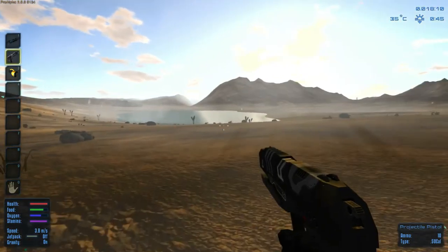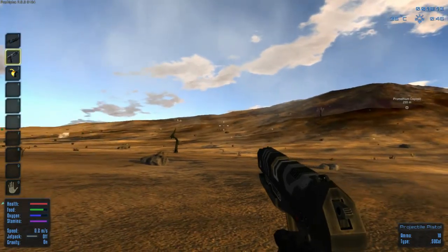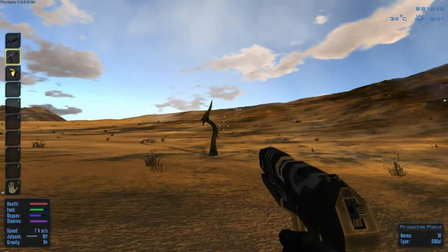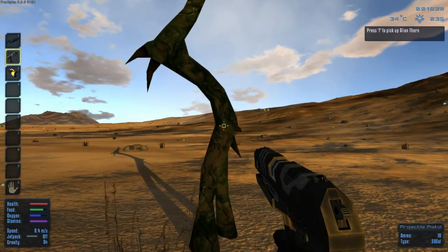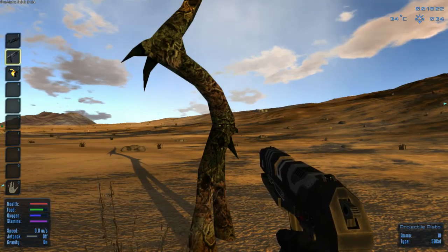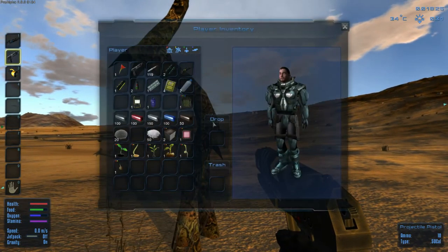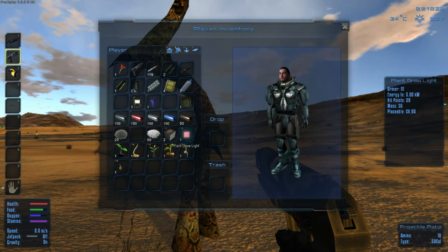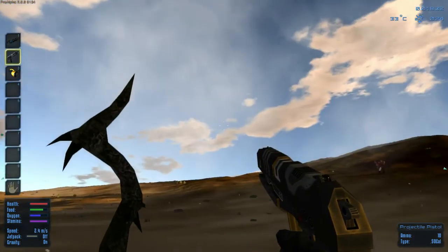I wonder if that's a creature. I wonder what happens when you die. Let's see if it's hostile. Oh, you can harvest that! Why - that's crazy. What's an alien durian sprout? Alien thorn - has no description. That's interesting.